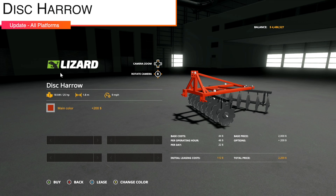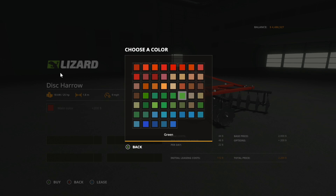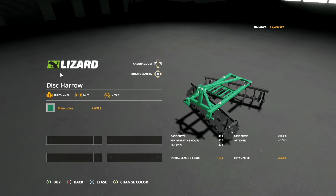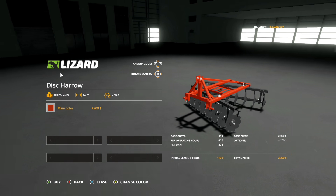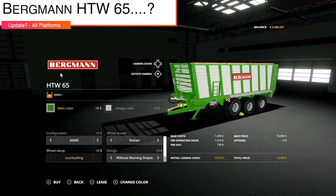There's also an update to the Disc Harrow — version 1.1 — with new colors. You get all the older colors though no black or gray options, which is interesting.